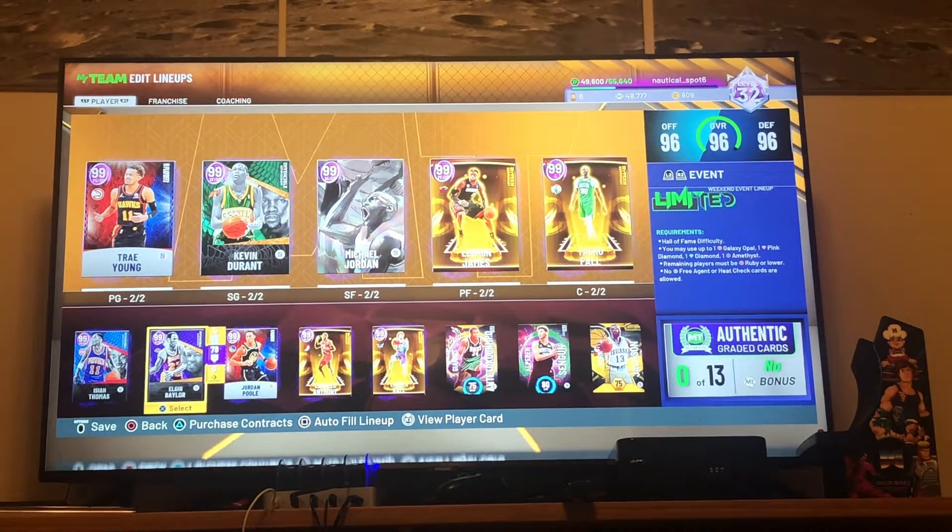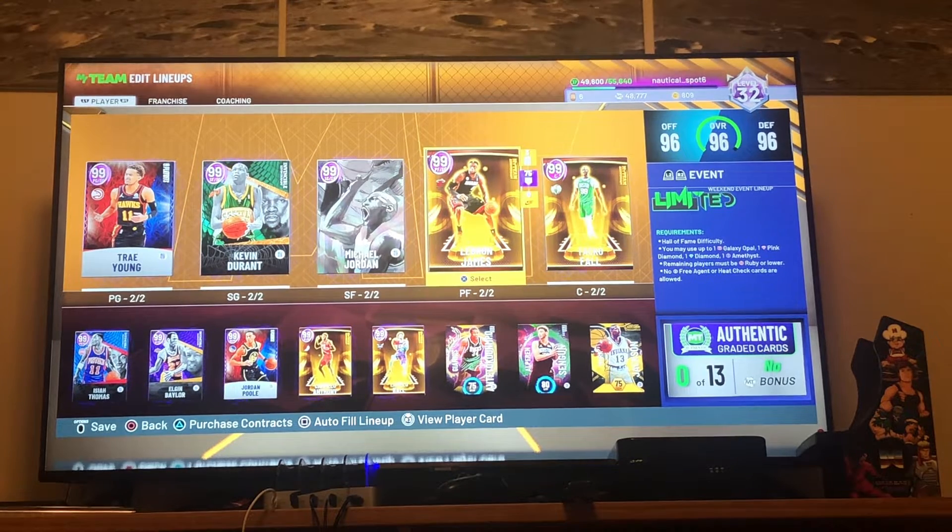I still need to work on the point guards, and my power forward is LeBron — My Team Anniversary — only because I sold my Jabari Smith Jr. Dark Matter, because I need to get those My Team Anniversary cards to lock in for those two Endgames.